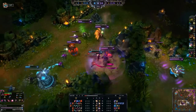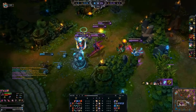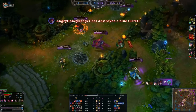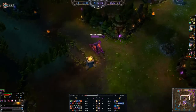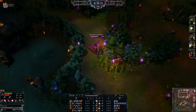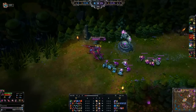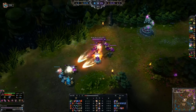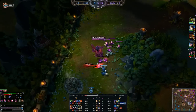I can see Renekton — I'm going to jump over there, slow him down, and pick up another kill on him, so we can push the mid turret without anyone really contesting us. To recap the maxing order one more time: W first, E second, Q max last, and your ultimate at levels 6, 11, and 16.